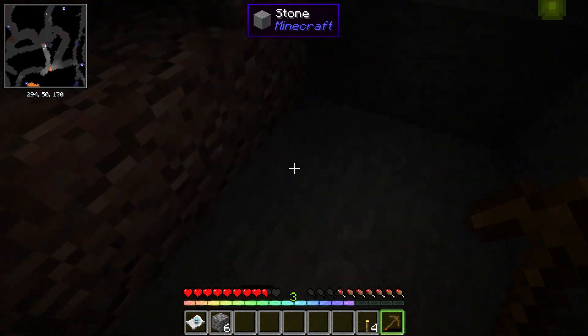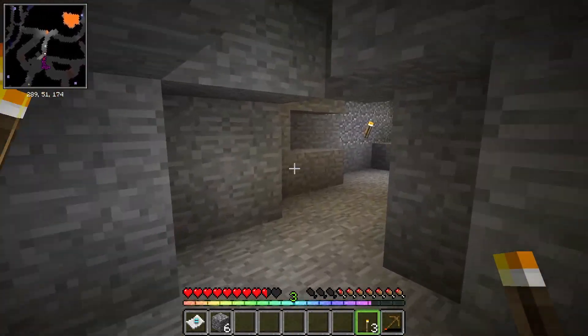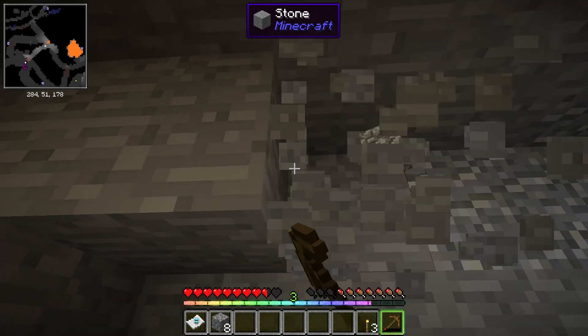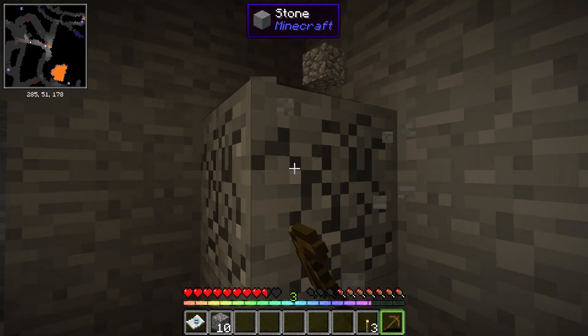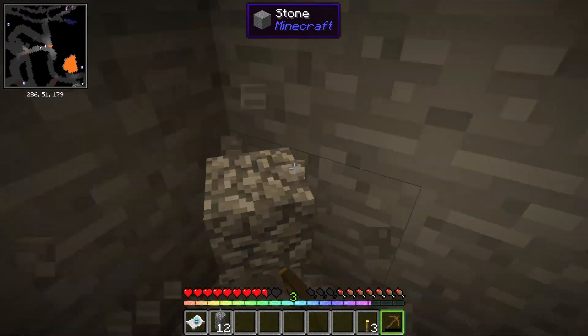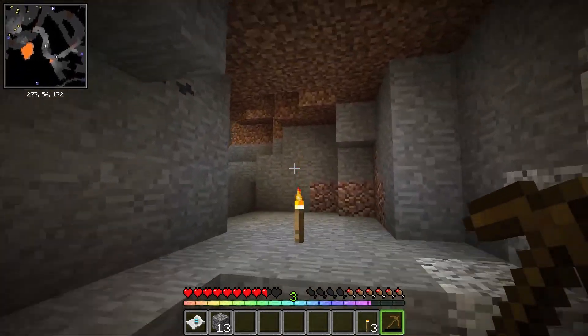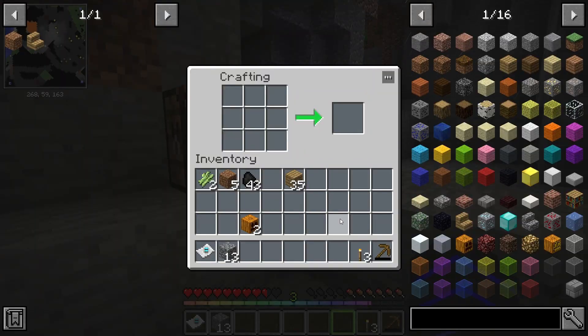Just turning my entire audio down so you guys don't lose your eardrums. I've got some torches and 24 coal — nice! We also need to grab some stone. In case you're wondering how I'm mining all this so quickly, it's the Vein Miner mod — so you won't think we're cheating. It does break your pickaxe really fast though.